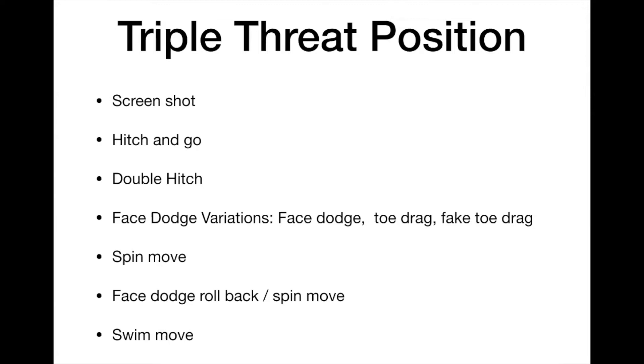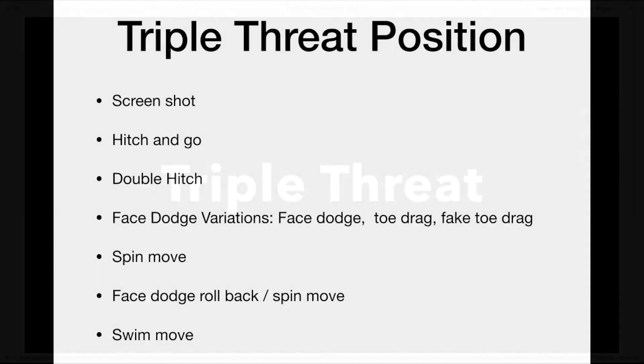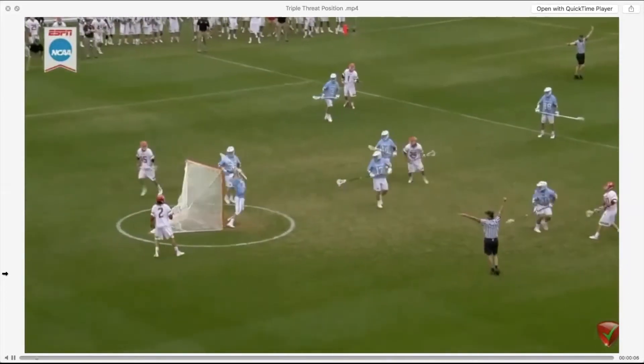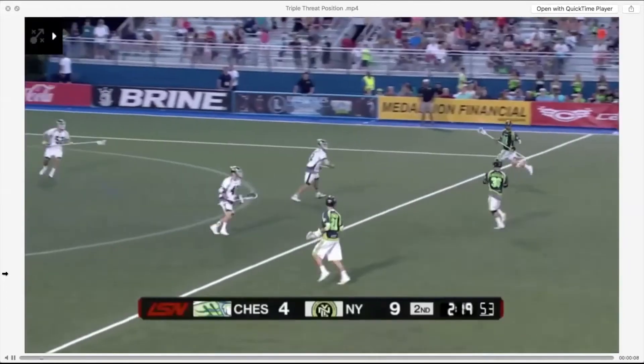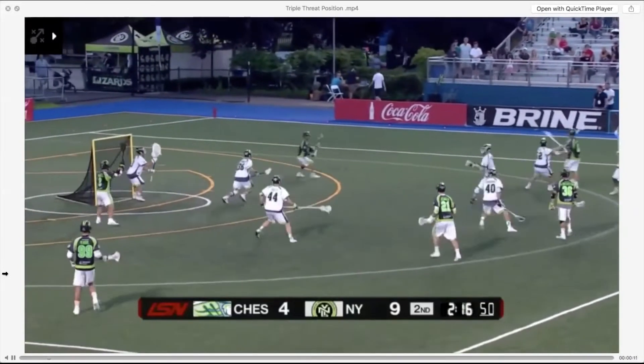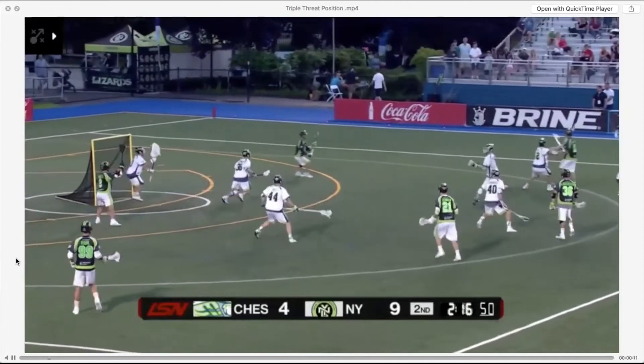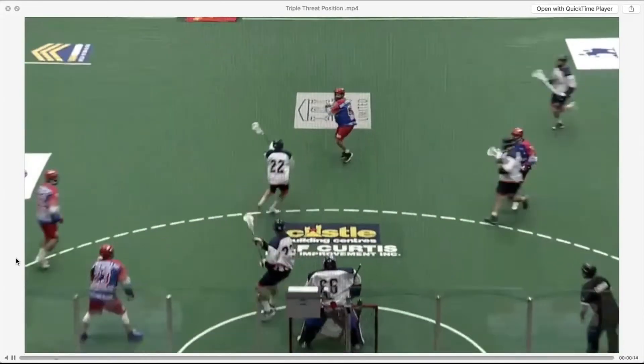The screenshot also sets up your face dodge and face dodge variations like toe drags and fake toe drags, your spin move, your face dodge rollbacks, and your swim moves. Let's watch the film and dive into what these moves all look like. The ability to have a great triple threat starts with your footwork — watch how Will Manning moves up the field and adeptly gets his feet perfectly set and his balance on line so that he can shoot the ball.